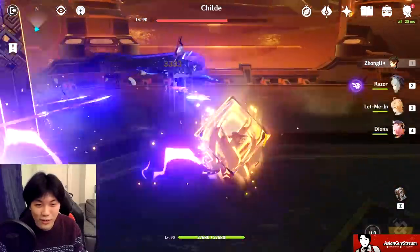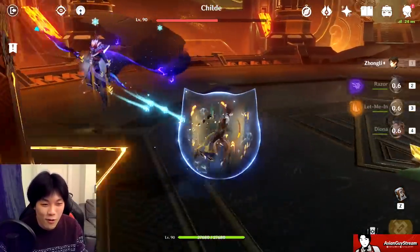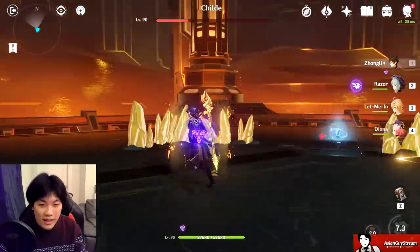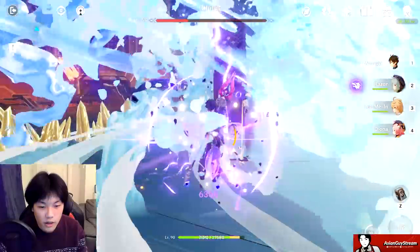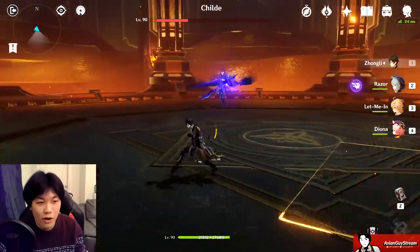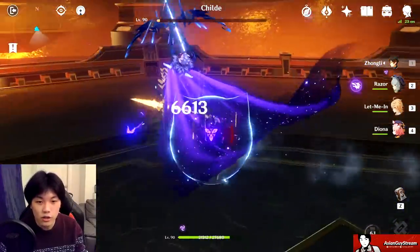Traveler hits 19k and even 20k — I'll have a Traveler build showcase eventually. Zhongli ultimate is up — inside the circle for higher crit rate at 63.2% and we still didn't crit. That attack from the enemy only dealt 6.3k damage thanks to the Blide shield strength, which would normally one-shot anyone. Physical damage charge attack hits 19.3k — that is juicy, even without crits.